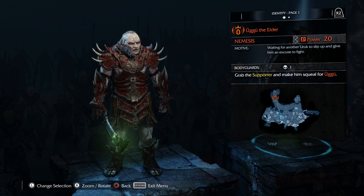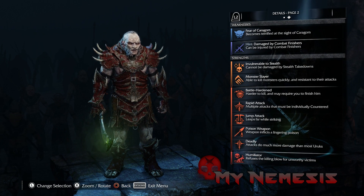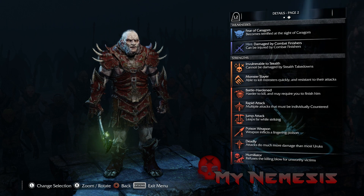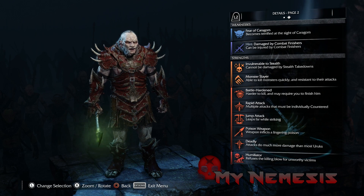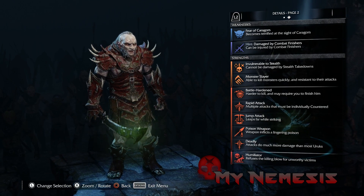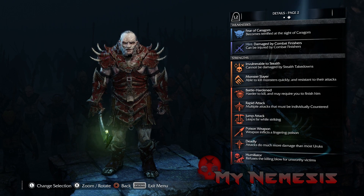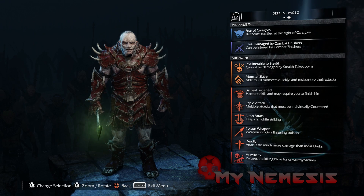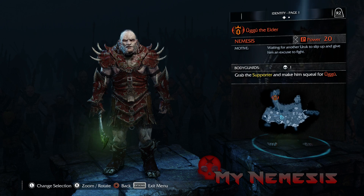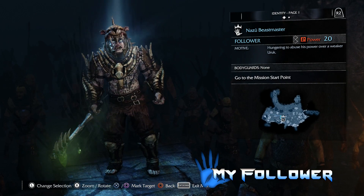And there we go — Ugu the Elder, my nemesis, at a power of 20! Let's go ahead and take a look at his perks. Nothing changed since the last level. He doesn't have a fire sword anymore — I kind of wish he kept it. I just thought it looked a lot better with the red and the fire. But he's still really cool looking and I like him a lot. His motive: 'Waiting for another Uruk to slip up and give him an excuse to fight.'